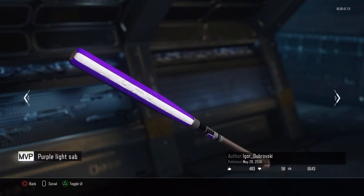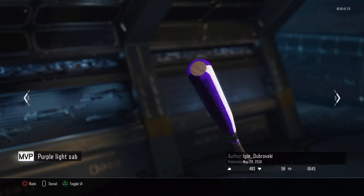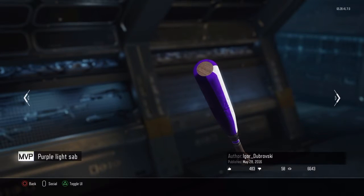Here's another lightsaber one — the purple lightsaber. I think this actually might be cooler than the red lightsaber. If you guys don't know, Mace Windu used the purple lightsaber. Mace Windu is one of my favorite Jedi. This is an awesome paint job. If I had the MVP, I'd probably make lightsaber camos. It just looks so cool.